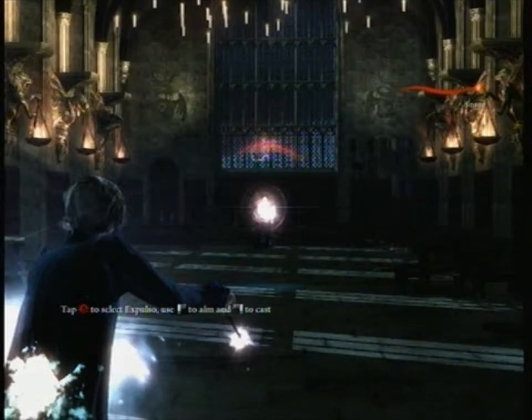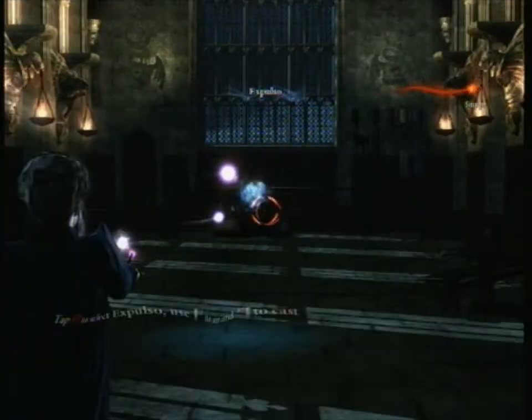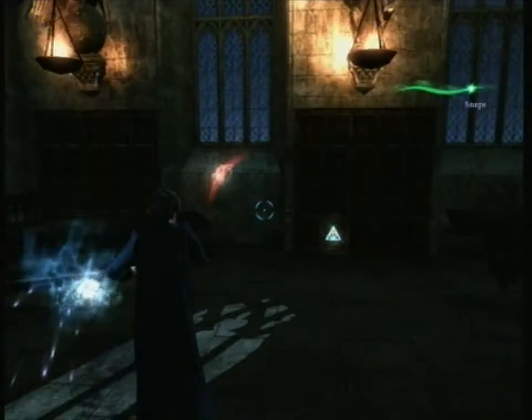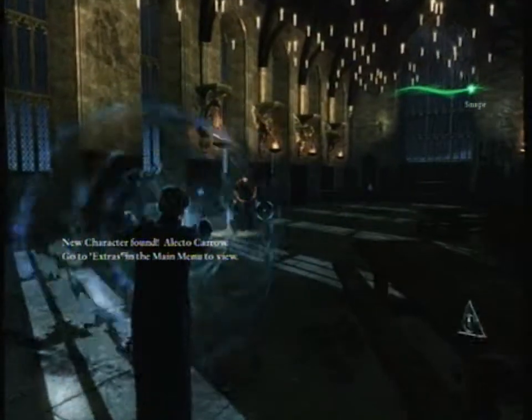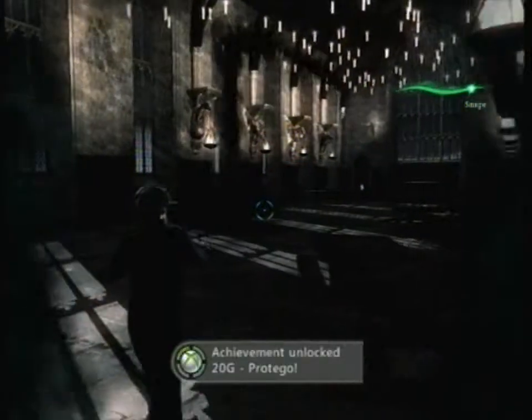The next collectible in the series. You can only get this one on the Problem of Security level after you start your battle with Snape. As you're playing as Professor McGonagall, go back and to your right and the first character is right here — the second character for the level, but the first one playing as Professor McGonagall.